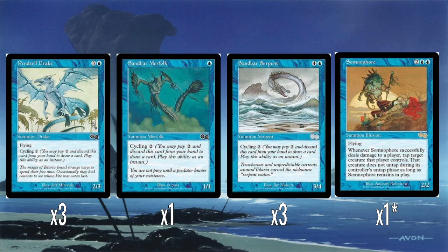These are not great reanimation targets — a 2/3 flyer, a 3/4 with no evasion, and a 1/1. You wouldn't be really excited to cycle away a Pendrel Drake and then bring it back later in the game. A 2/3 flyer for 4 mana is alright, but as a game-winning strategy it's not ideal. Only one Merfolk is a weird inclusion, and Sandbar Serpent is just a 3/4 on the ground with no evasion. Hard casting it at 5 mana for a 3/4 is obviously terrible, but it's one of the best reanimation targets in this deck, which is really depressing.